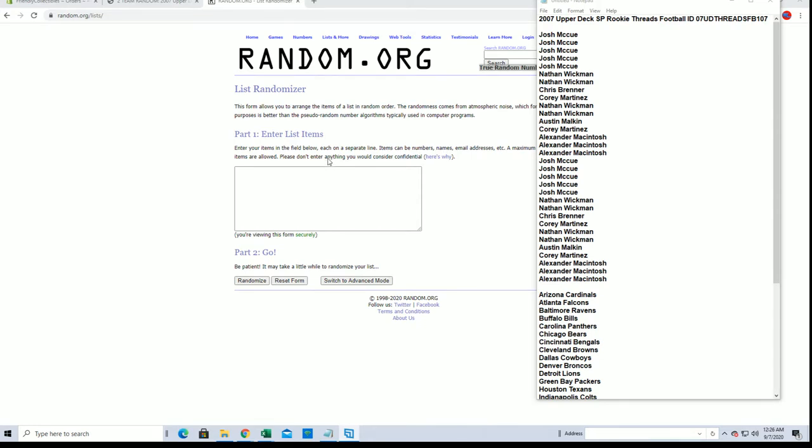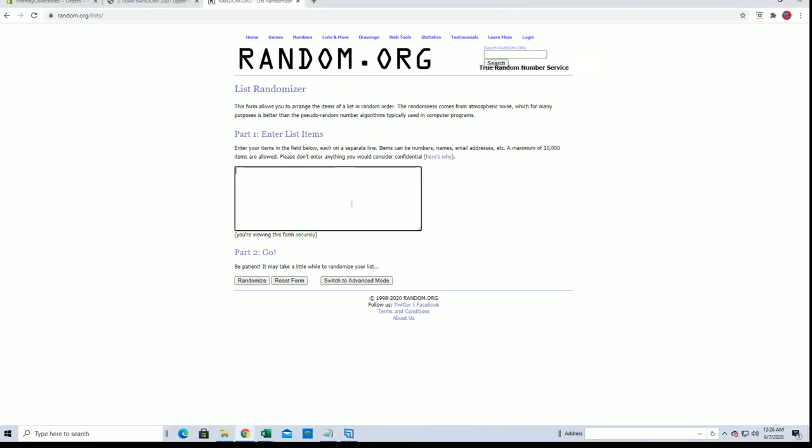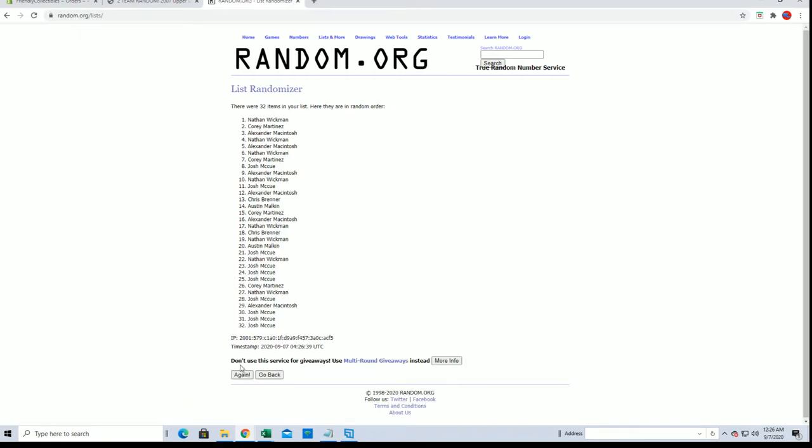Josh M down to Alex M. Let's get it. Good luck, guys. Here we go. 32 flip names and teams seven times each.